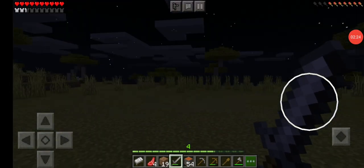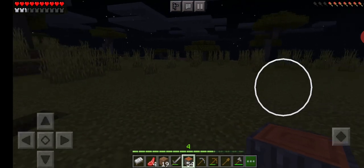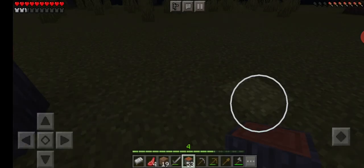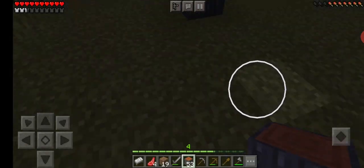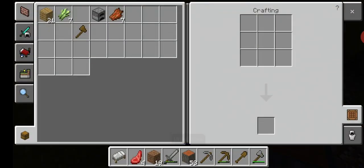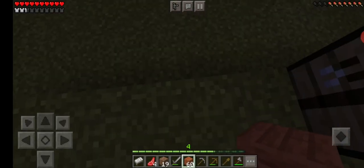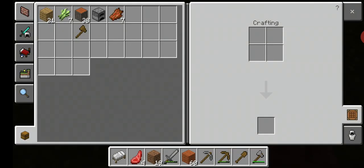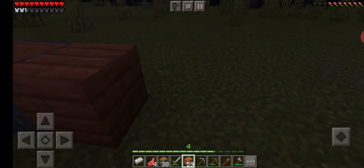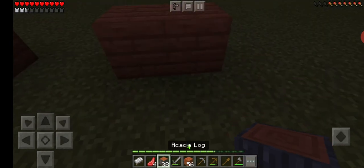Okay guys, let's work on making this house. I wanted it to look pretty basic, but not too basic. We're going to have these on the outside. I need planks. There we go, that's enough. Let's see how this will work. Put it like that. Yeah, that'll work.